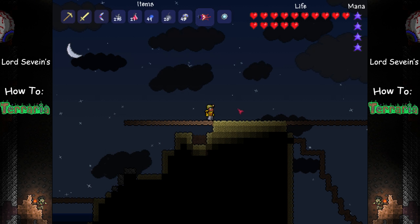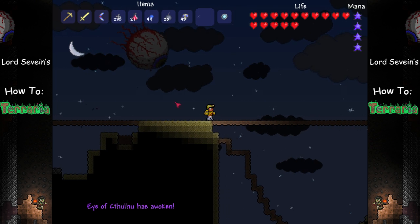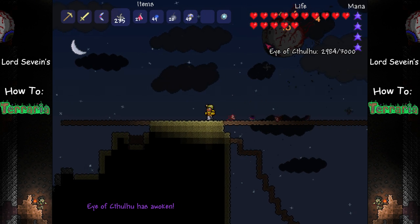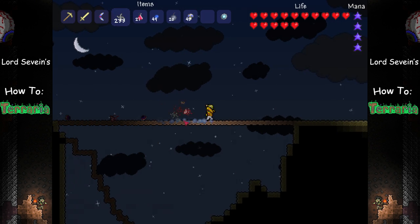The Eye of Cthulhu is a fairly simple two-phase fight. In Phase 1, he'll float above you and launch smaller Eye projectiles called Servants of Cthulhu at you. Each time the Eye hits you, it'll do around 15-20 damage, depending on your armor.